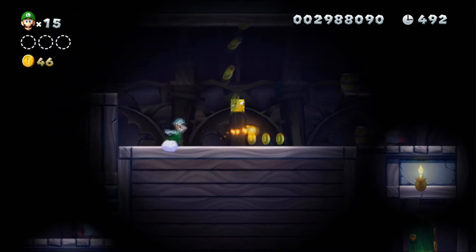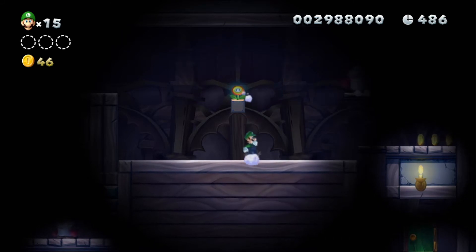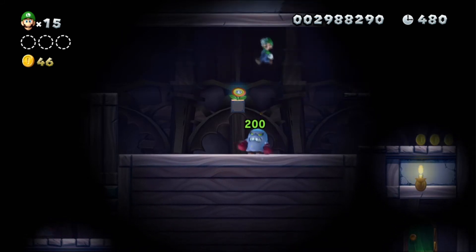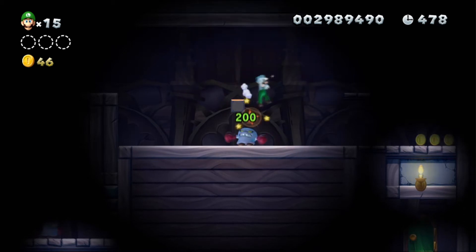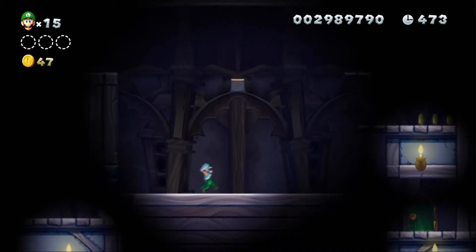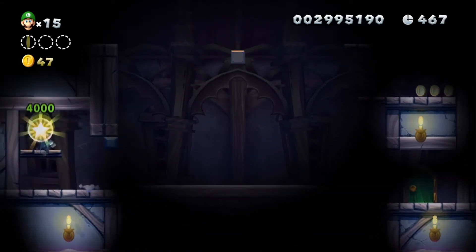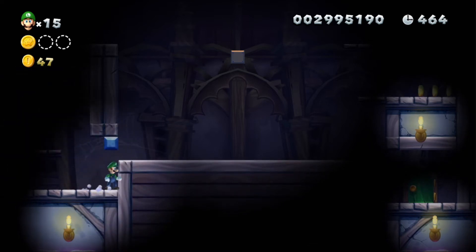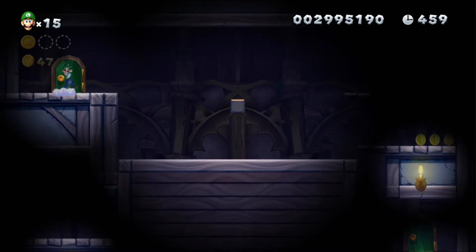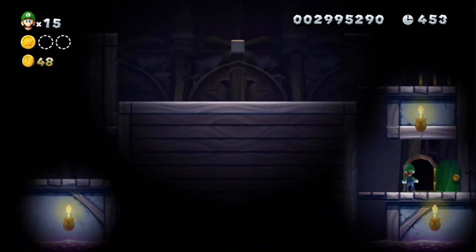Come right here. This goes up when we're not standing on it. Come here, guy. First star coin is... oh look, we're trapped in here. JK! Secret passage! And we can just get out right here. Yeah.